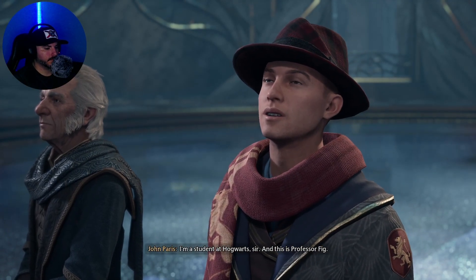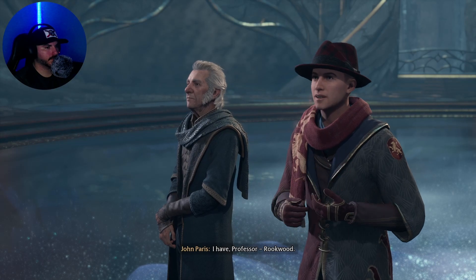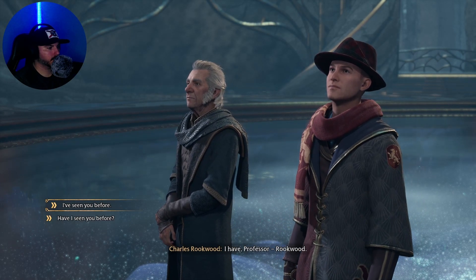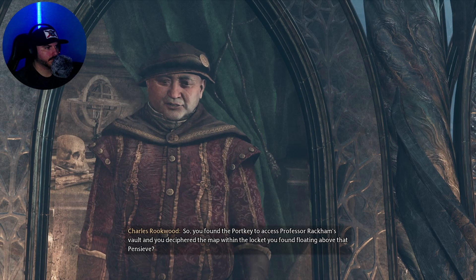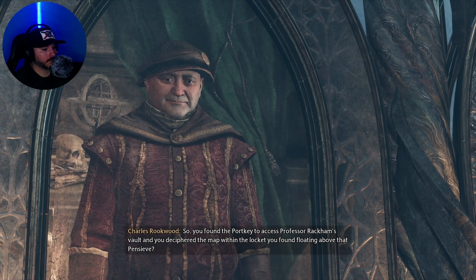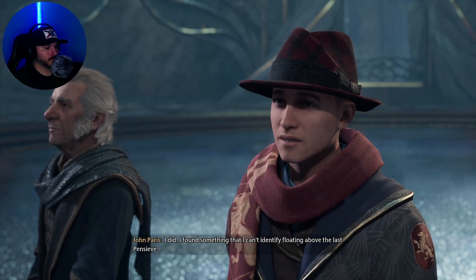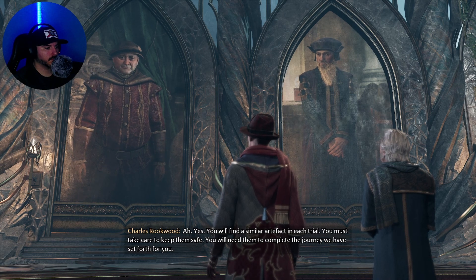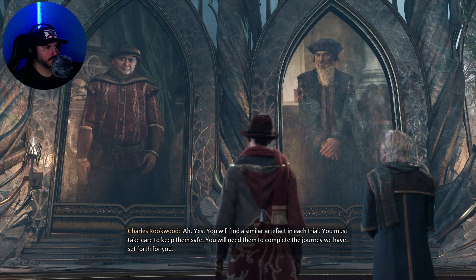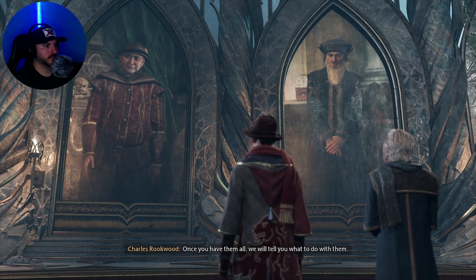What have we here? Rookwood. Oh boy. I'm a student at Hogwarts, sir, and this is Professor Fig. Professor Charles Rookwood at your service. Has someone completed the first trial? I have, Professor Rookwood. I've seen you before — we saw you in the pensieve in Gringotts with Professor Rackham. Indeed. So you found the portkey to access Professor Rackham's vault, and you deciphered the map within the locket you found floating above that pensieve. I did. I found something that I can't identify floating above the last pensieve. You will find a similar artifact in each trial — you must take care to keep them safe. You will need them to complete the journey we have set forth for you. Once you have them all, we will tell you what to do with them.